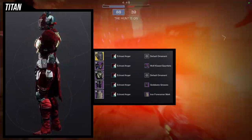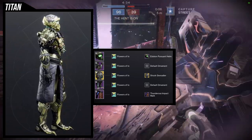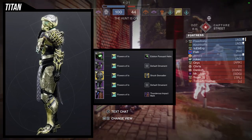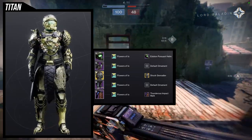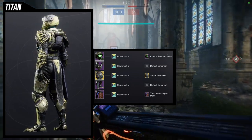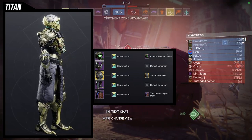This one's definitely a favorite, but I think the next one is way better. For this one, we're going to be using the Armamentarium with the Shock Grenadier ornament. I ended up going for a more tactical Ahamkara Hunter vibe and I think it looks really, really cool. For the helmet, Eidolon Pursuant Helm. For the arms and boots, we're using the Biosphere Explorer sets. The mark is the Thunderous Impact. The shader is Flowers of Io. If the bones actually changed color, best believe I would not be using Flowers of Io — I'd probably go with something like blue and black or red and black, because tactical to me means you have to have black in there.